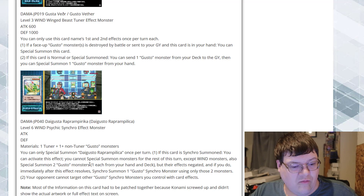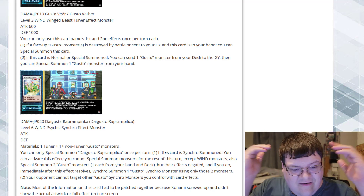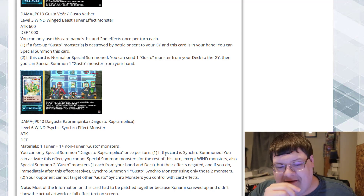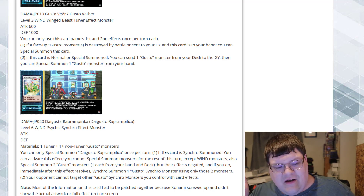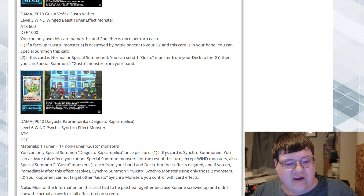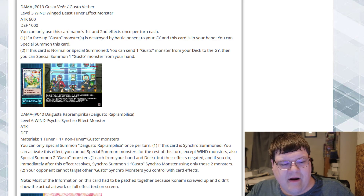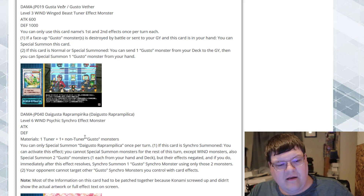Special Summon two Gusto monsters — one from your hand and one from the deck — but their effects are negated. Why did you have to restrict me like this? You could have just let me have the effects and I wouldn't have had any complaints. And if you do, immediately after this effect resolves, Synchro Summon one Gusto monster using two monsters. Your opponent cannot target other Gusto Synchro monsters you control with card effects. They were showing off Sfreeze on stream — the other Level 6 Synchro you'd step through. Most of the info had to be patched together because Konami didn't show the full text on screen, but getting two bodies on the field — one from hand, one from deck — essentially for free was actually really good.